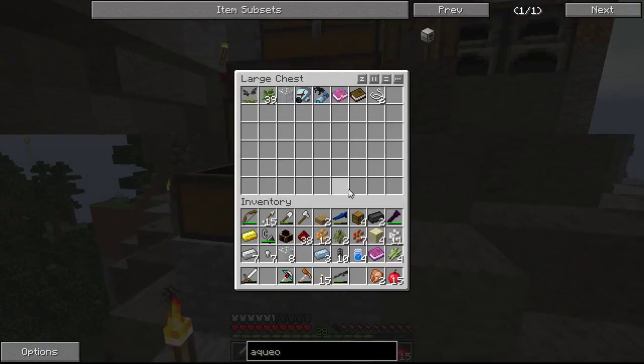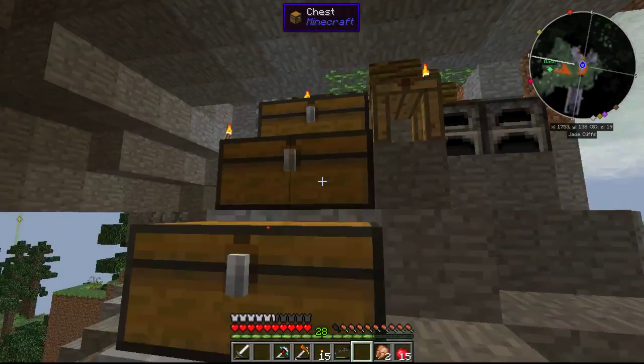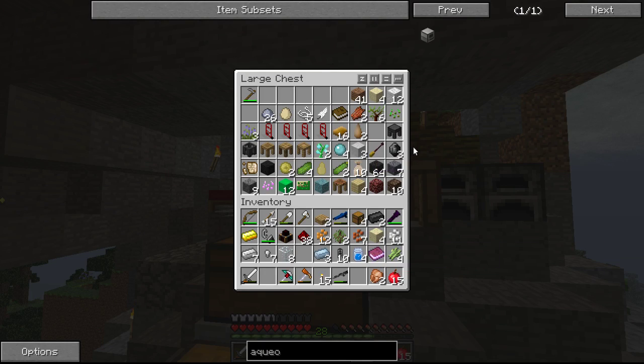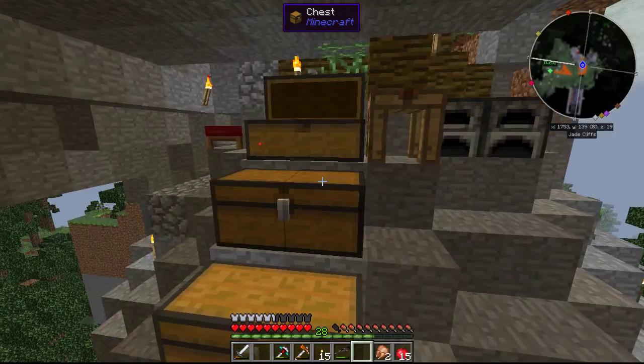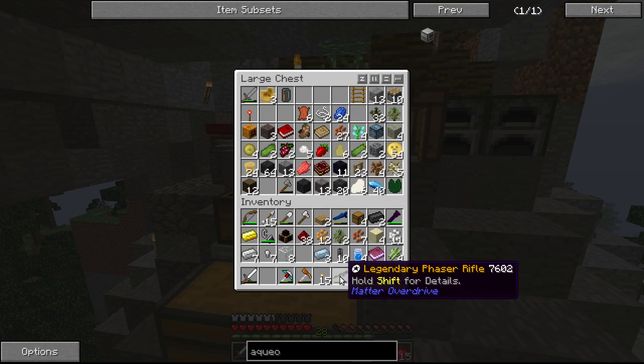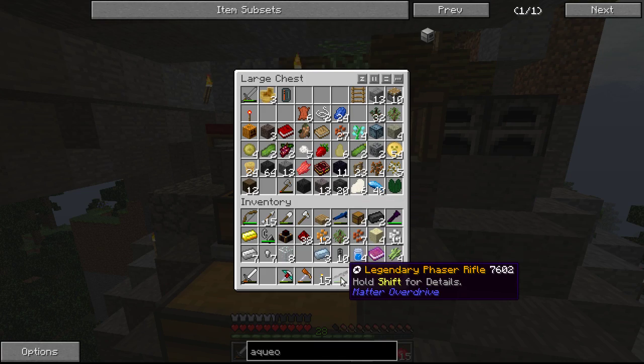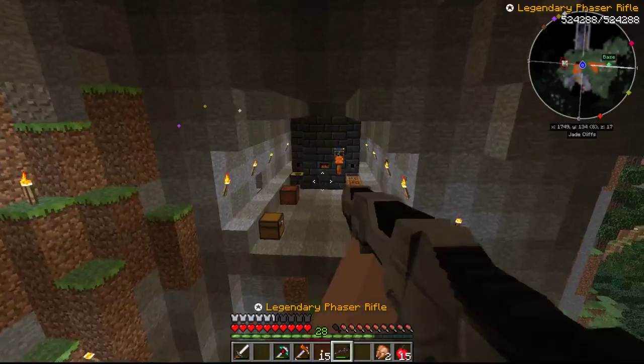Let's show you that real quick. Kraken gave me this one — he gave me the legendary plasma shotgun. I killed an android for this one. Pretty cool tools. I can zoom right in. There's a mob right there — killed, dead. Love it.